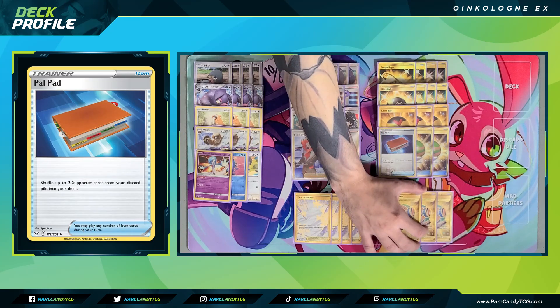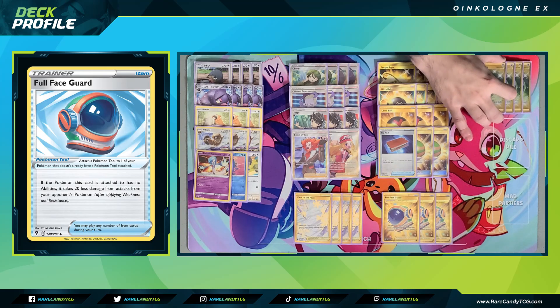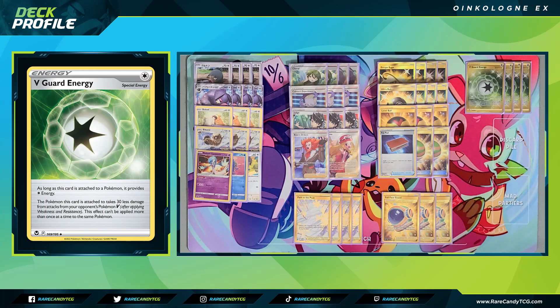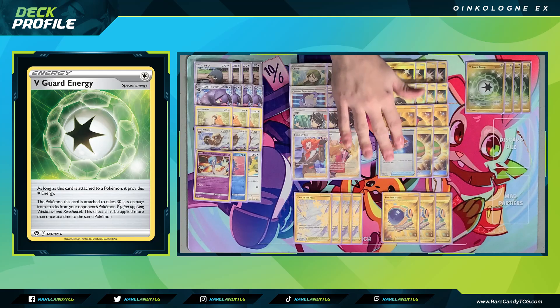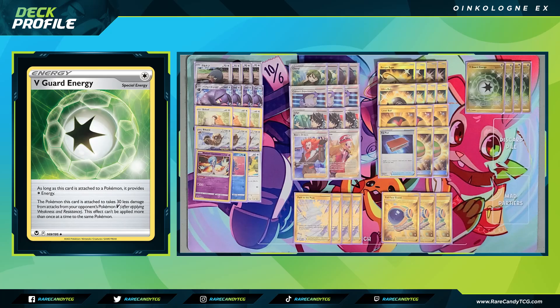For our Pokemon tool, we have three copies of Full Face Guard — not a card we see a lot, but it pairs perfectly with Oinkalone EX, reducing damage done to the Pokemon it's attached to by 20 if it doesn't have an ability. For our final tanking card, we have four copies of V-Guard Energy to reduce damage from Pokemon V by 30. Since Oinkalone only has a one-energy attack cost, we can just slap down V-Guard as our energy of choice. This buffs Oinkalone to effectively 290 HP, then 310 with Full Face Guard, and effectively 330 with Radiant Gardevoir against Pokemon V.